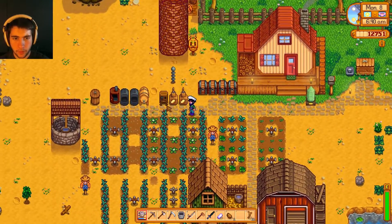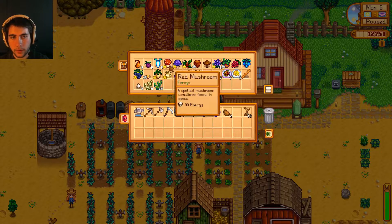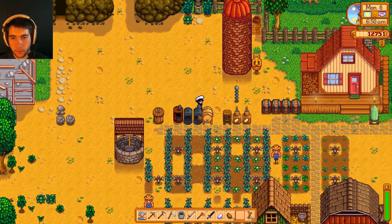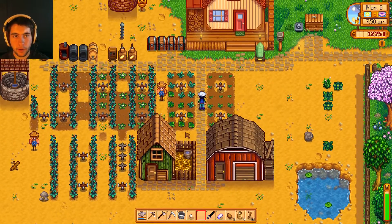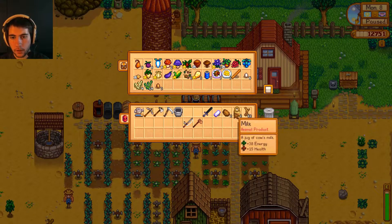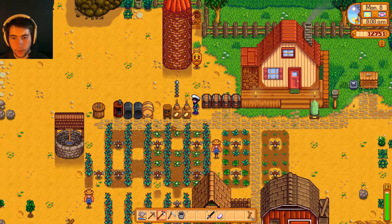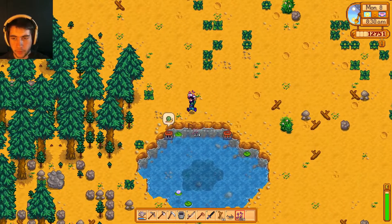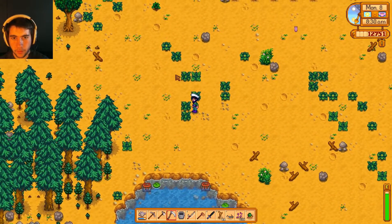Oh, my recycling machine stopped — did it produce anything? Let me take out something to turn into jelly; golden blackberry looks good. Let's check on the animals: four eggs and four milk today, that's pretty good. Back to making cheese again to build another collection. I also found a snail in the lobster pot — never seen one before. It reads: 'a wide-ranging mollusc that lives in a spiral shell.' That's actually really cool.